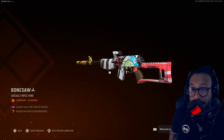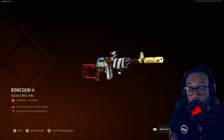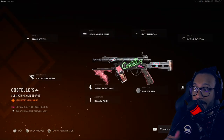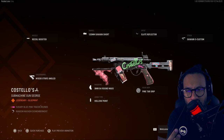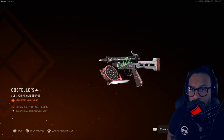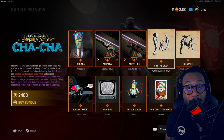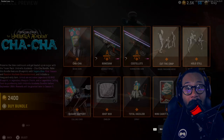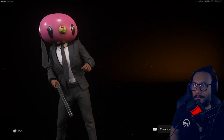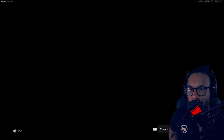I'll give you guys a full 360 and we'll test everything shortly to see how it looks and performs. We also get a blueprint called Costello's for the Well gun — it looks all right. Full 360 there for you guys. And we get a Wade finishing move called Cut the Crap, which looks like this—